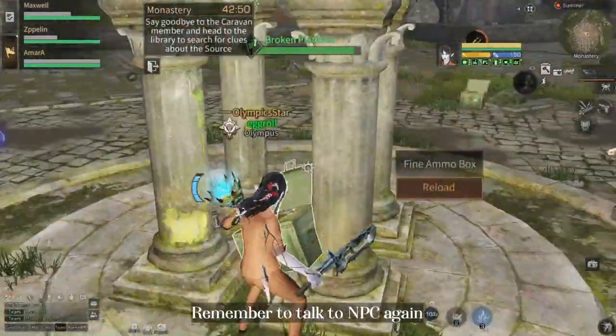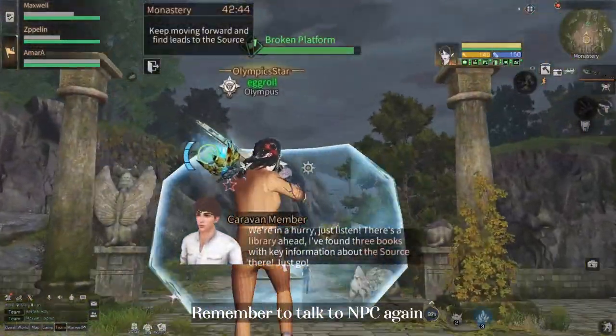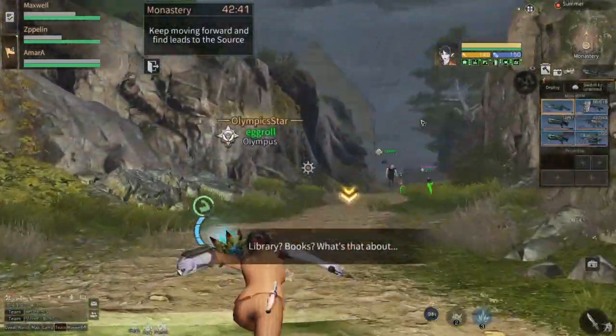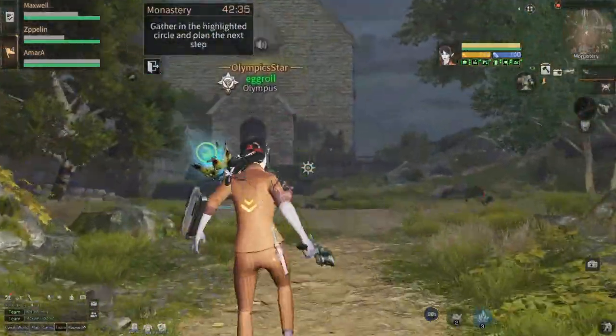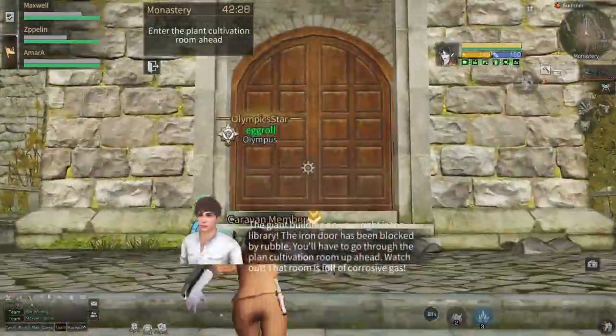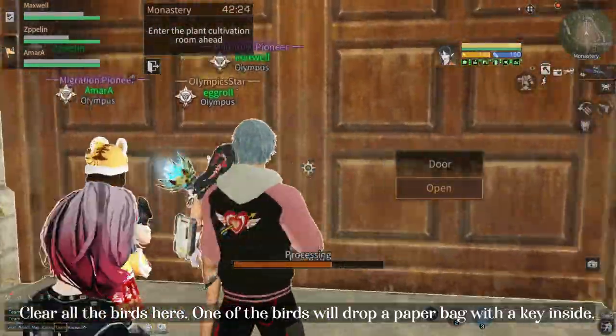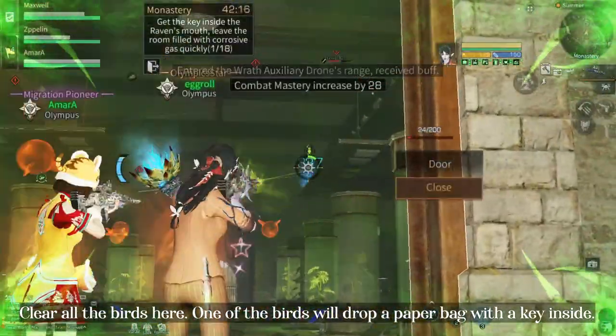Remember to talk to the NPC again. For this part, clear all the birds and one of the birds will drop a paper bag which contains the key to open the gate.